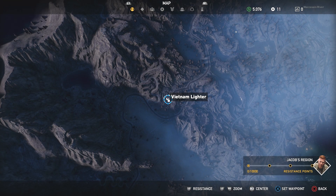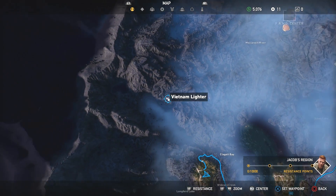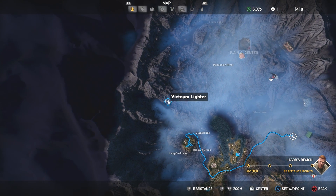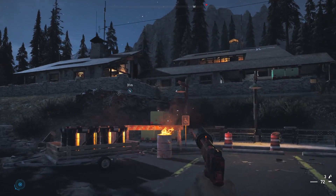Number seven is actually very slightly northwest of the one you just got. This one isn't actually in a hatch — this one is inside this building, right up here.